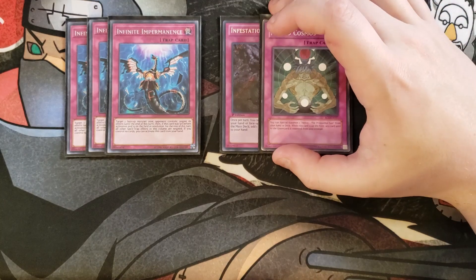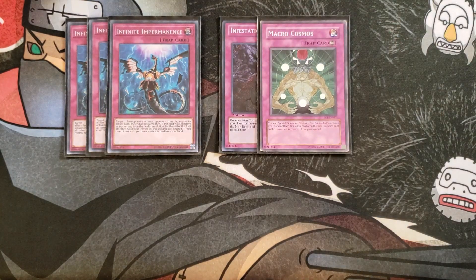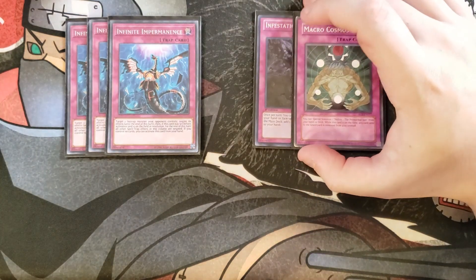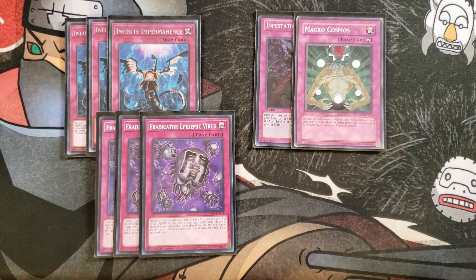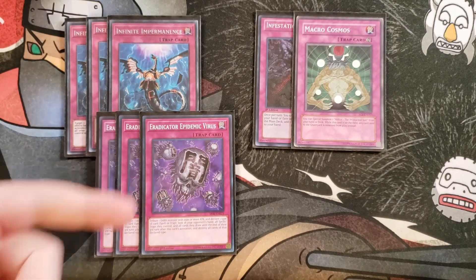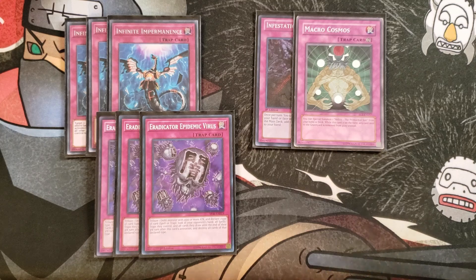We then play a single copy of Macro Cosmos, which is really good because any monster sent to the graveyard is removed from play instead — really helpful to instantly banish anything sent to the graveyard. We then play three copies of Eradicator Epidemic Virus. Eradicator Epidemic is ridiculously good — you can tribute a copy of Ophion to call spells or traps, look at your opponent's hand and field, and then every card they draw for the next three turns of that called type gets sent to the graveyard. Against Drytron you call spells, against Eldlich you call traps. This card is absolutely insane in a control deck like this.